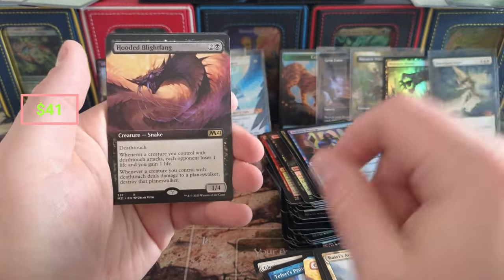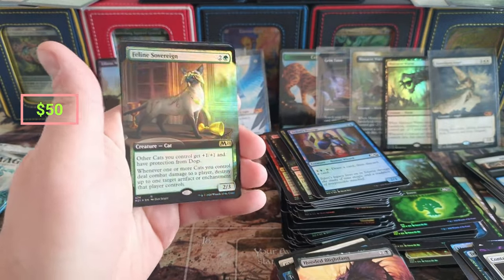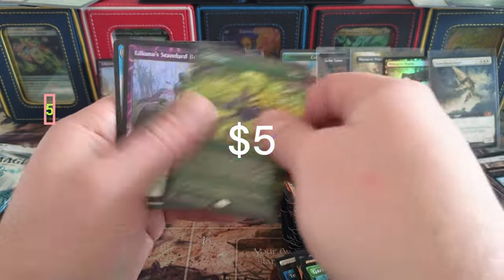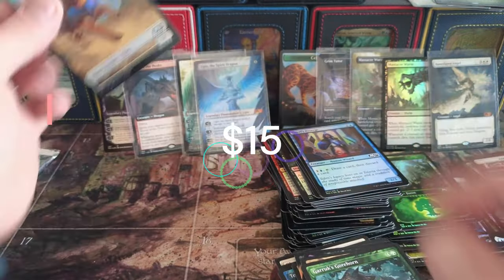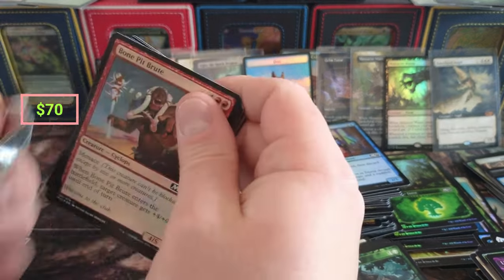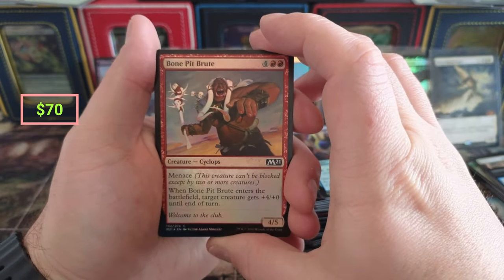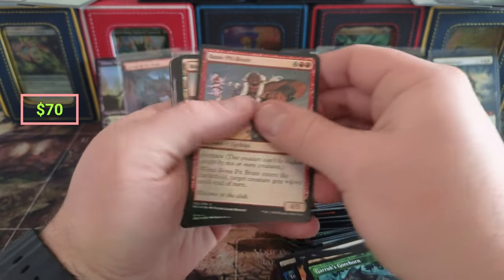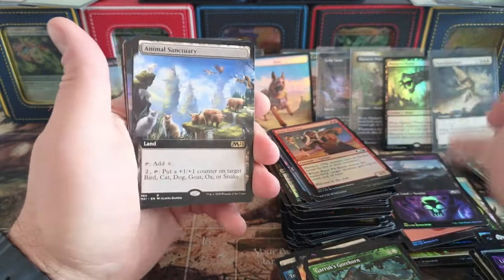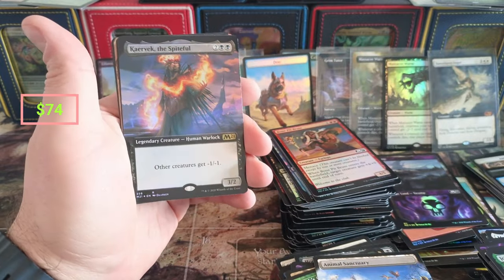Hooded Blightfang again. Priest, little Feline Sovereign, we got the Dog and the Cat in foil. Foil Cultivate, Standard Bear, Cat Dog - Cat Dog once more, boom! We got two of those, they're $18 apiece. We made some money today! Fountain, Wish, Coin Crown, Carry, Animal Sanctuary borderless - boom! Joreal again. The Spiteful in borderless foil!